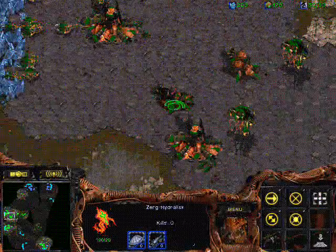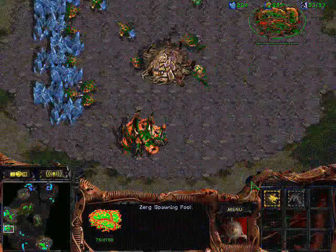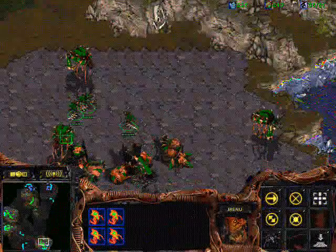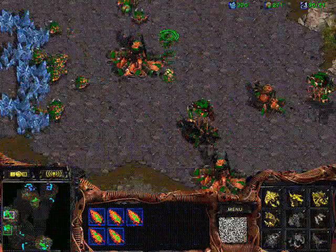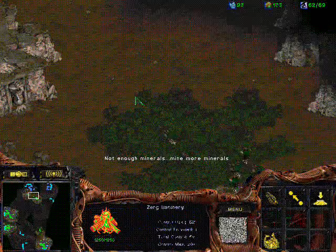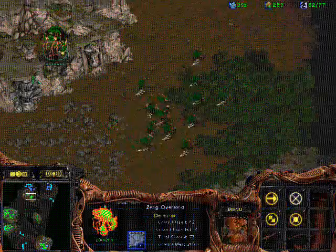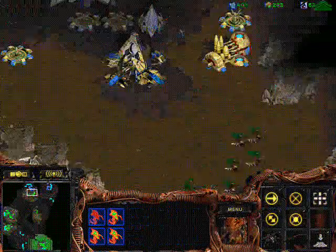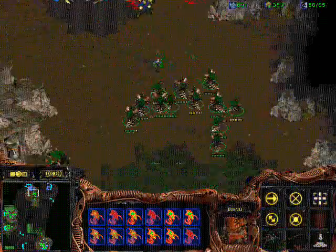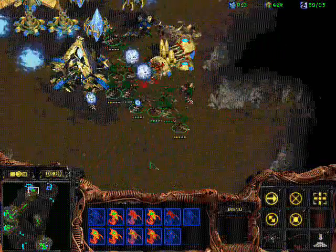If he makes a mass zealot build, or if you're able to protect your overlords near his choke long enough, you're going to be pretty well off. Now that my hydra den is finished I just keep making hydras constantly and upgrade them as much as possible. Since he took an overlord from me I had low supply and a lot of spare minerals, so I decided to make a lair a bit earlier than usual. Notice now how good that was - I would have been driven off completely with these hydras if I didn't have that overlord over there. He was a bit careless and now he's forced to make a lot of cannons.